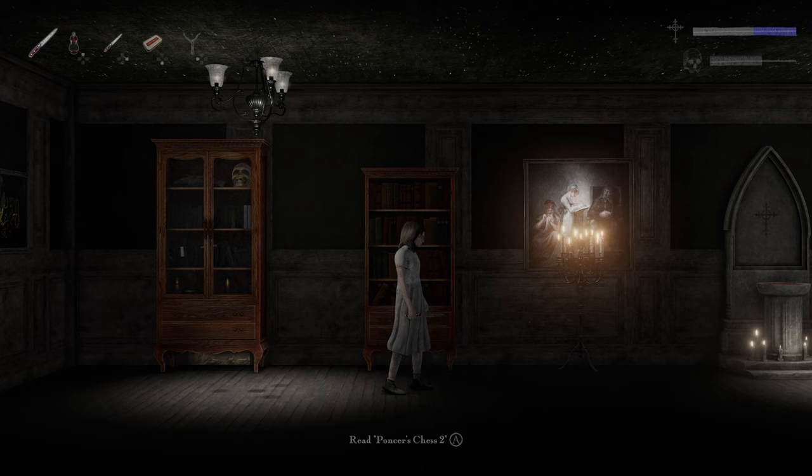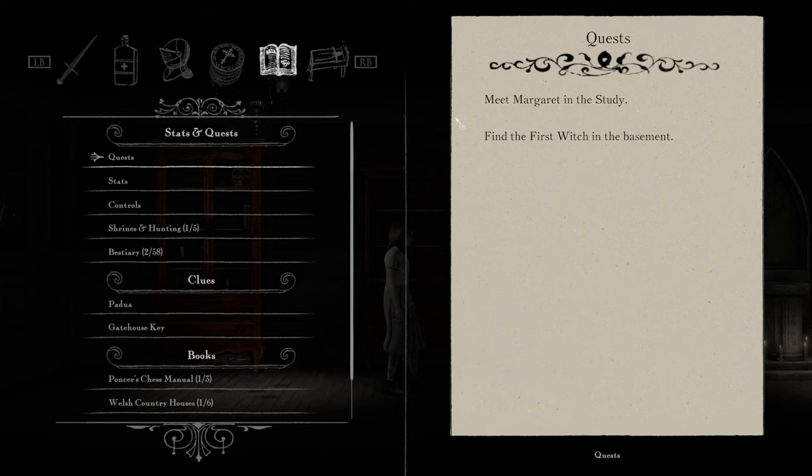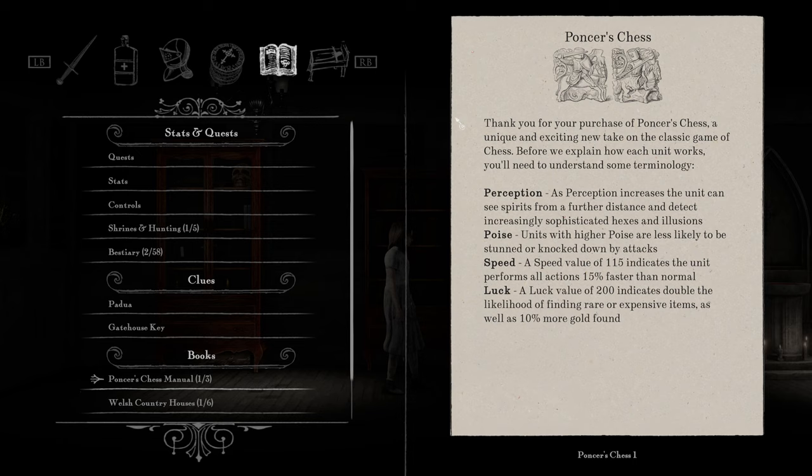I also found this Ponsor's Chess book. The reason why is that the controls are a little bit awkward. Normally I wouldn't do that, but I don't feel comfortable at all, and I feel like I'm just going to die a lot in the same way. But I do want you guys to see me struggle through the game, because that's kind of the point — you learn from your mistakes and then adjust and try again.